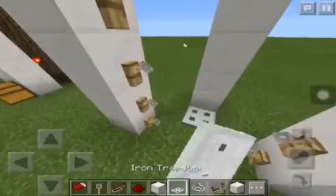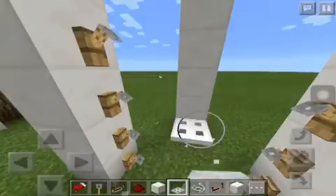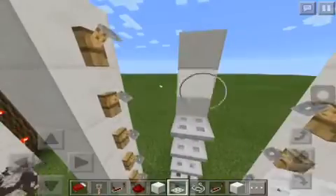Now you can put your trapdoors. By the way, don't put them facing up like that — it will not work. Put them down, below the block, below the block, below.